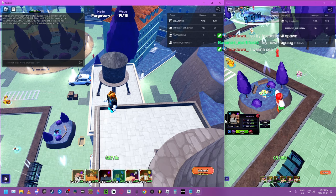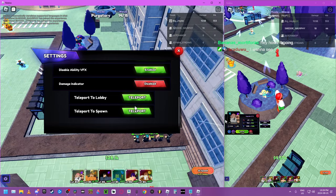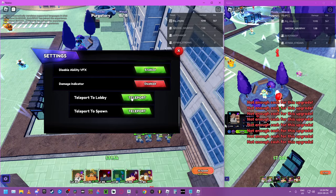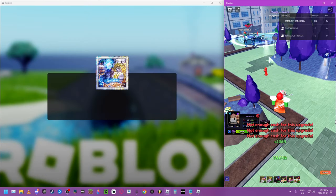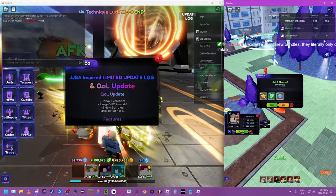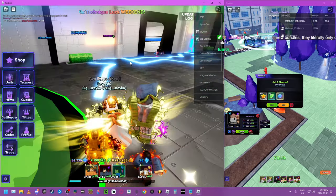Alright, people. We're going to try teleporting to spawn and see what's up. Teleport to lobby — let's see what's up. So far we're chilling. We're not on our private server still, so they didn't fix the private server thing. Kind of in awe.